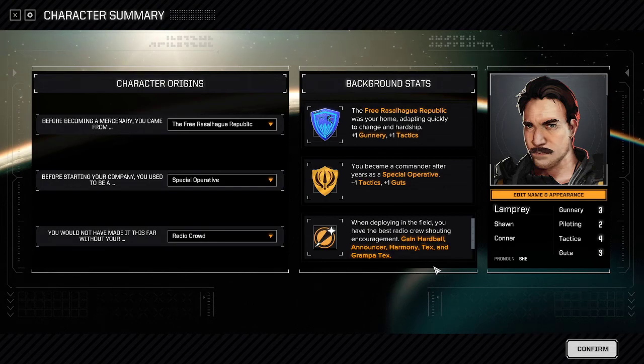He's also in Harebrained Schemes' Battletech as Colonel Samuel Ostergaard from the campaign. Announcer has the voice of George Ledoux, most famous for being Duncan Fisher from MechWarrior 4. Harmony is a streamer and voice actor by the name of Chaotic Harmony. Tex and Grandpa Tex are both voiced by Tex of the Black Pants Legion — look up Tex Talks Battletech. Tex is his normal voice and Grandpa Tex is him doing a silly grandpa voice.